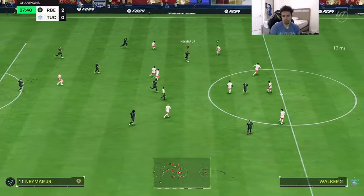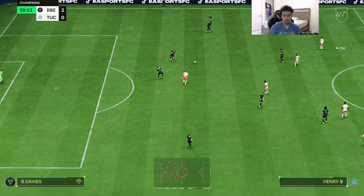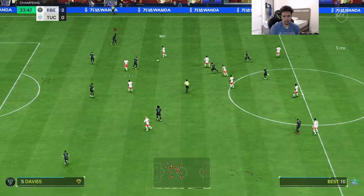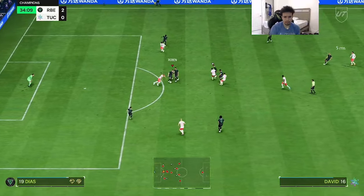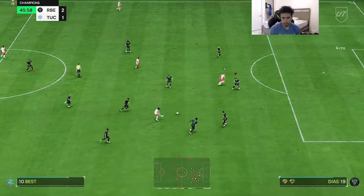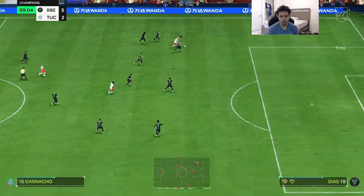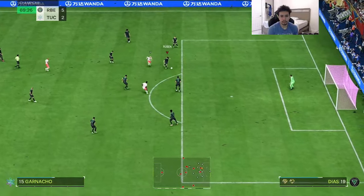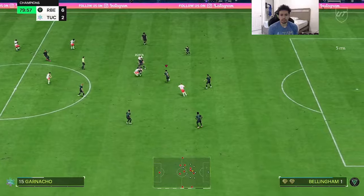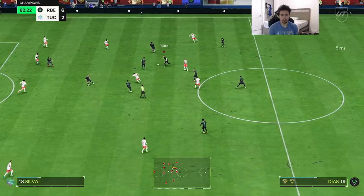Nice — doesn't get caught wide. A shaky pass but it still works out. Nice way to clamp up on him once again. Nice and easy. Ruben versus Garnacho — great physicality from the boy Diaz. Nice good tackle from the back. Good stuff, great stuff.